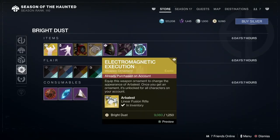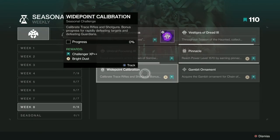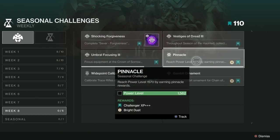It's 1,250 Bright Dust from the Eververse store. And if you're short on Bright Dust, have a look at all the weekly challenges that you haven't actually done yet, because you'll probably find that you can get your Bright Dust up pretty quick by doing that.